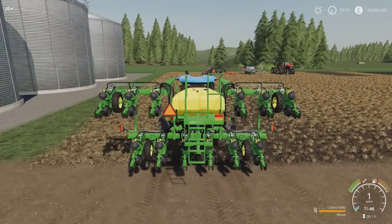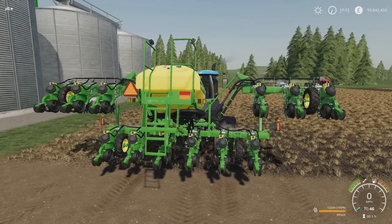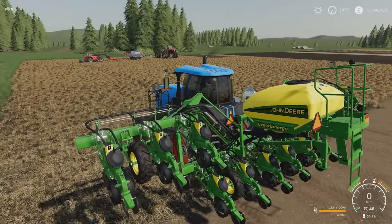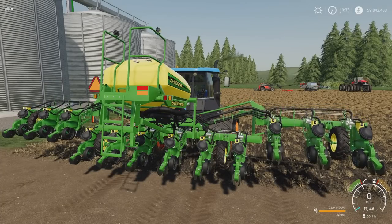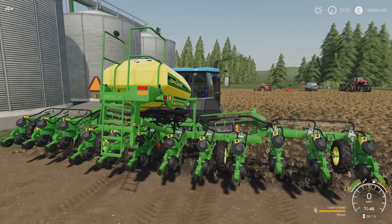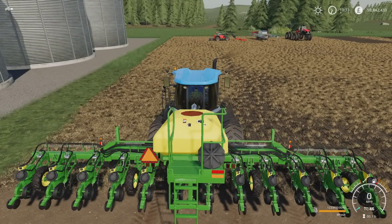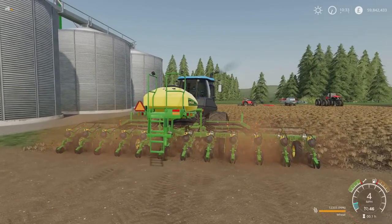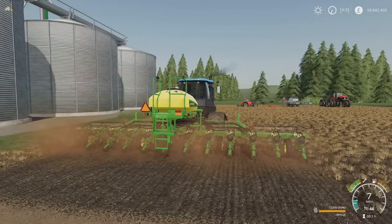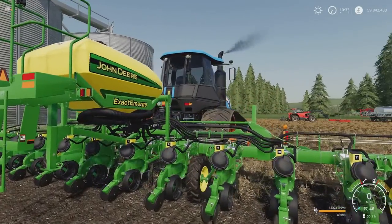So let's hook it up. It's got a nice, smooth unfold animation. Each row is numbered as you go through. Open cover with L1 and left on the D-pad — the cover gets put to one side for when you want to fill it up. Start it up, drop it down. Like I say, direct drill, 12 metres. Very nice.